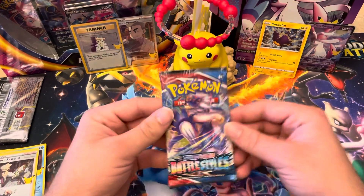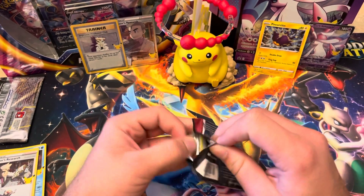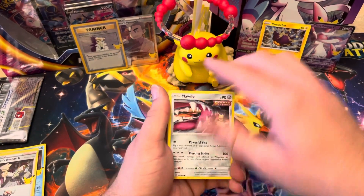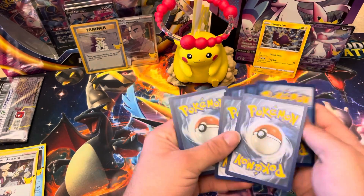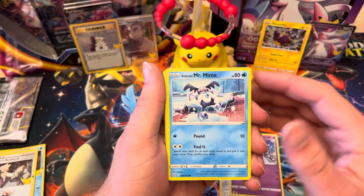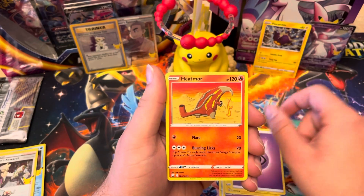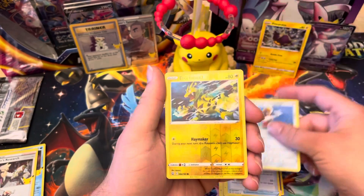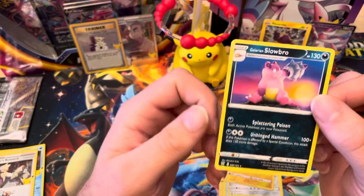We got Battle Styles — alternate art Empoleon I think is my last major card I'm going for in Battle Styles. Those who've been watching the channel know I pulled the alternate art Tyranitar, which was super hype. There's the code card. We got Mawile, Spoink, Galarian Mr. Mime, Scatterbug, Yamper, psychic energy, Heatmor, Single Strike Scroll of Scorn, Bisharp. Our reverse is an awesome-looking Electabuzz, and our rare is Galarian Slowbro — I like that art, Slowbro is one of my favorite Pokemon.